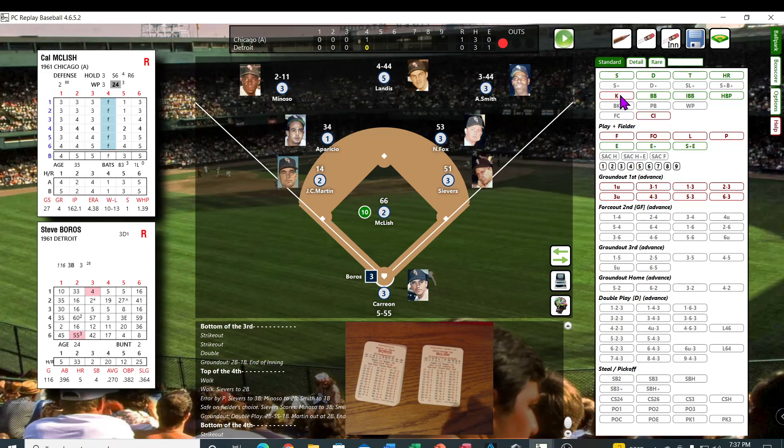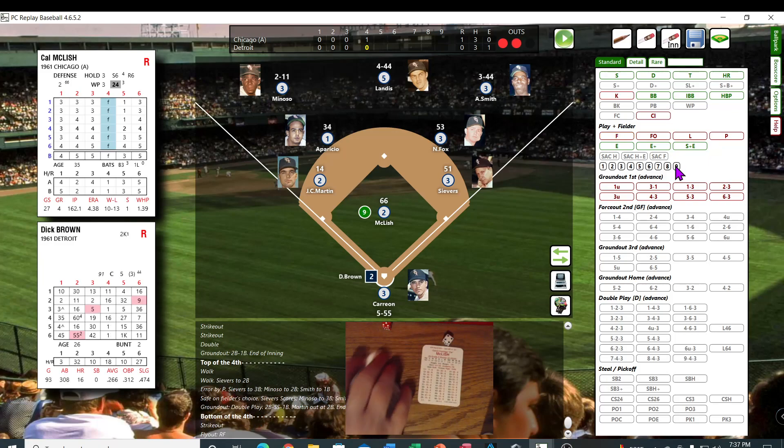Steve Burroughs — 54, 32 — fly out to right. You see this clicking down here — this is the number of batters still in replay that he's tired. It's really close. Down in the Apo cards too, so you can use that as a good judge.